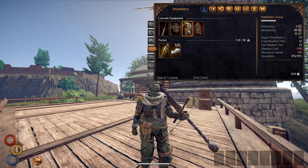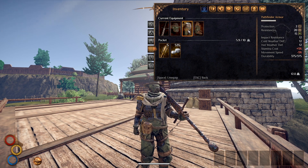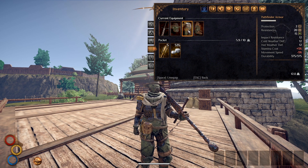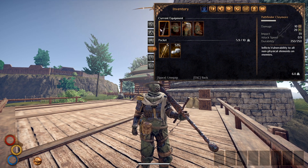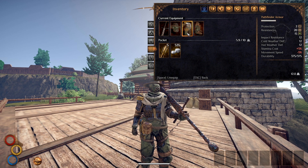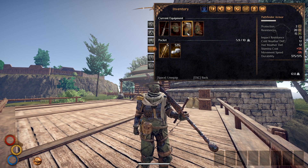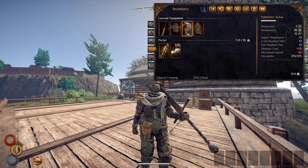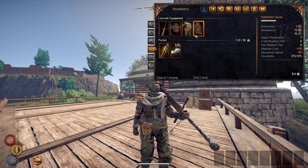Believe it or not, the weather is a huge issue in Outward. The biggest enemy is your survival when it comes to the environment. Sure, bandits could show up, but you've got this bad boy to slap them in the face. But what are you gonna do when the sun starts beating down on your head? Absolutely nothing. So the cold weather and hot weather defense is super nice.